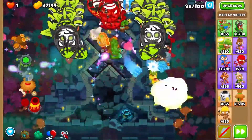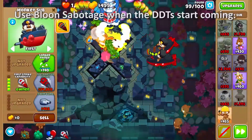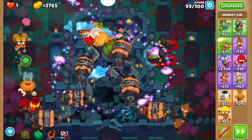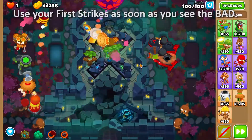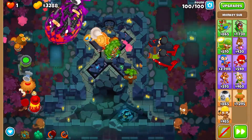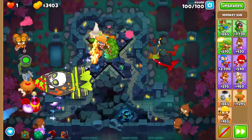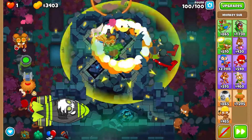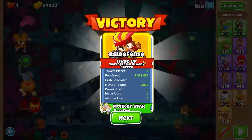Set it back to the top for round 98. Use balloon sabotage when the DDTs start coming, and use your First Strikes as soon as you see the BAD. It will come out really damaged and the Archmage will get it down to the last stage and then pop it. Pop the DDTs, use your First Strikes again, and zap to destroy the ZOMG instantly. And then you win!